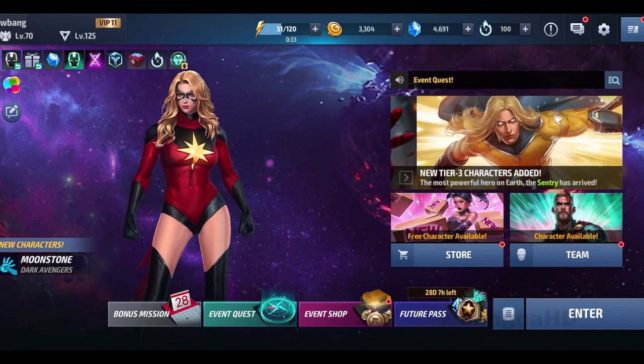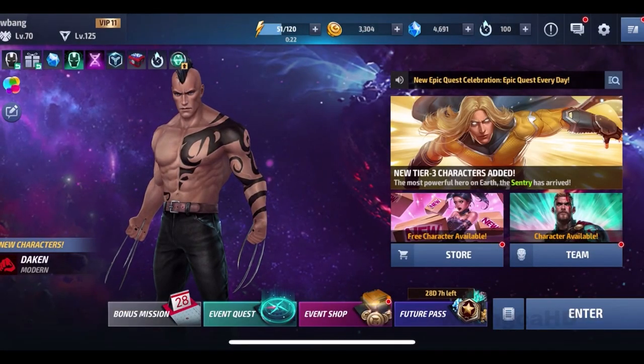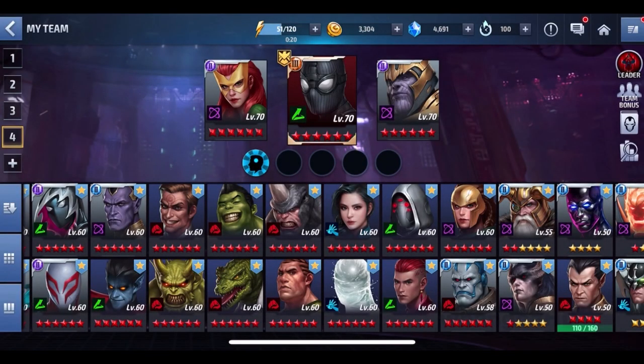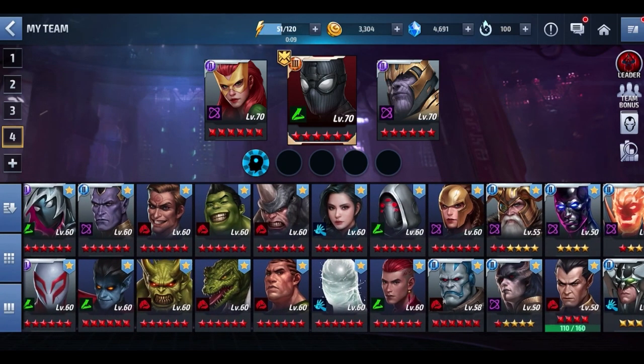That's the fifth or sixth one. I don't think I'll be able to get Moonstone anytime soon — she's going to be a while. I'll probably work on the other characters compared to Bullseye or Green Goblin; I'm not a big fan of them even with their new uniforms. If you already have the other characters, you might as well work on them.